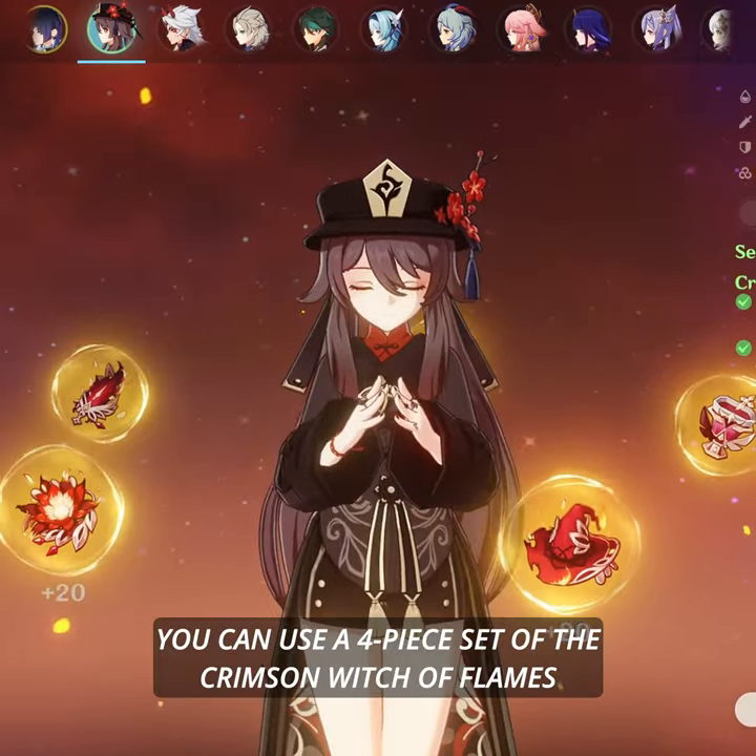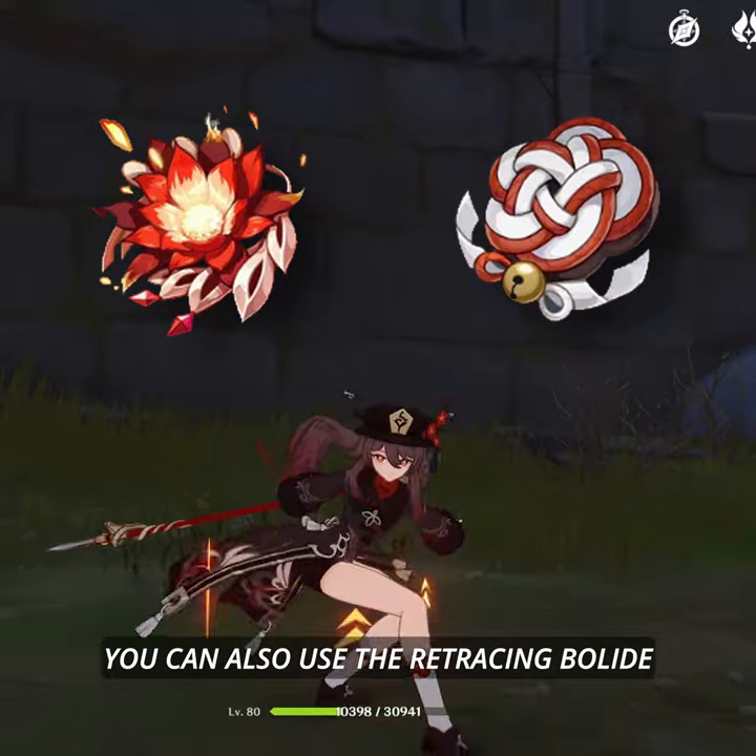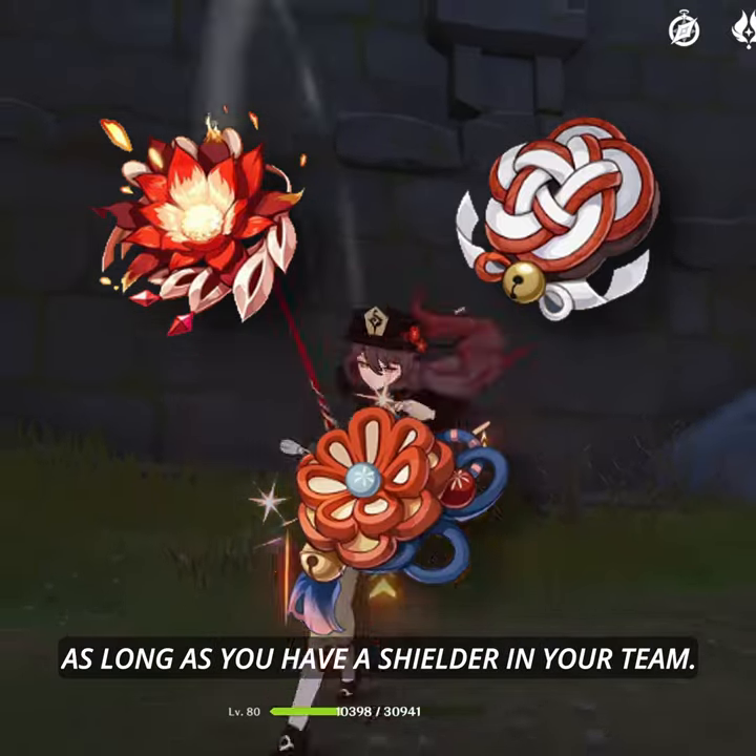For artifacts, you can use a 4-piece set of the Crimson Witch of Flames or Shiminawa's Reminiscence. You can also use the Retracing Bolide as long as you have a Shielder in your team.